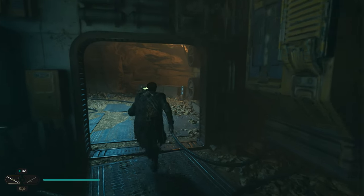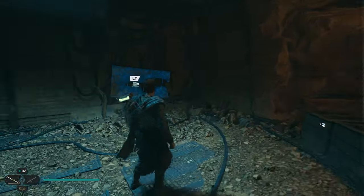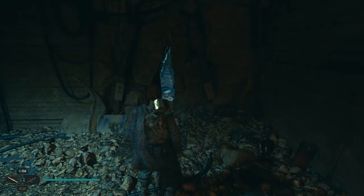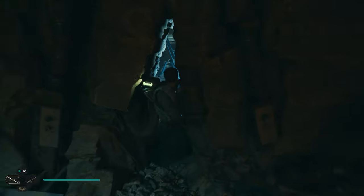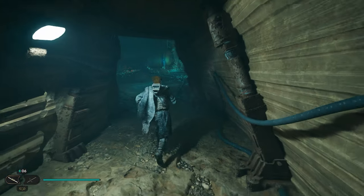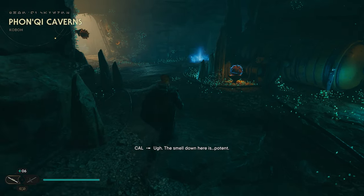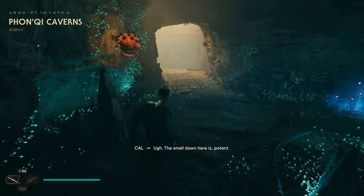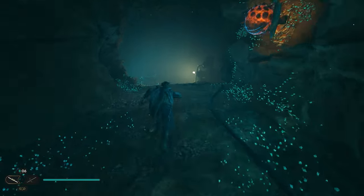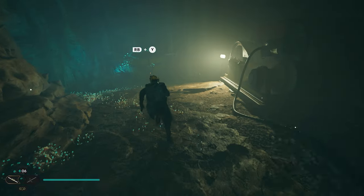Once you're inside we're going to come right around the corner into this little room. We want to open up this door, which is going to be the entrance to the cavern. Once you open this door we're going to go through this little crack in the wall and follow it all the way down to the bottom. Once we're down here we're going to stay left, and once we get to the door where it looks like you need to go, we're going to go to the right instead.